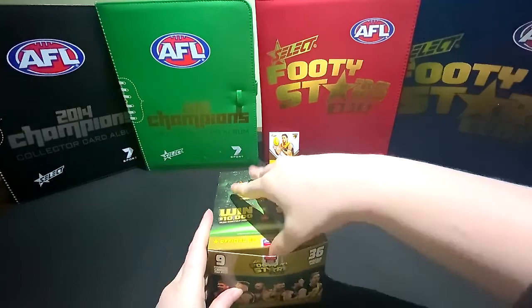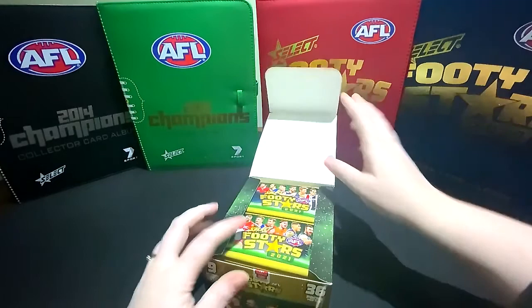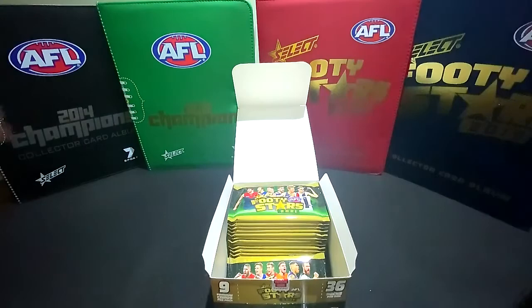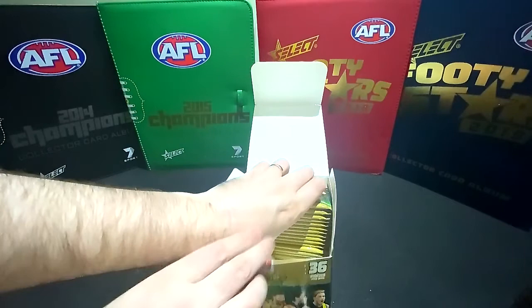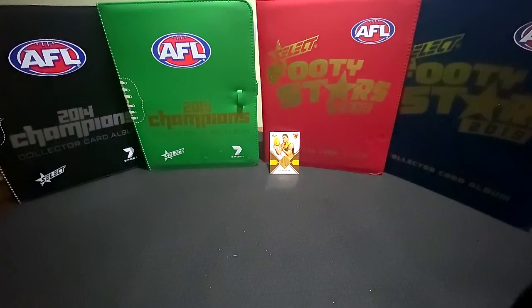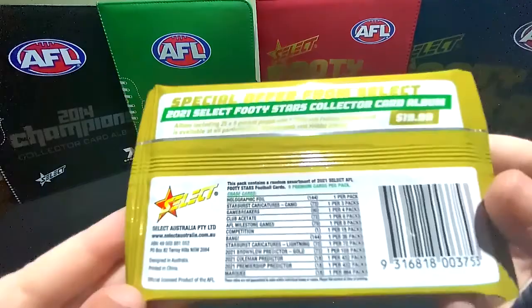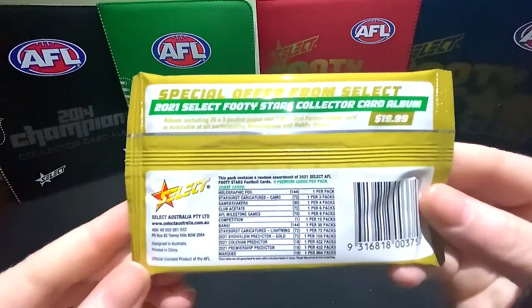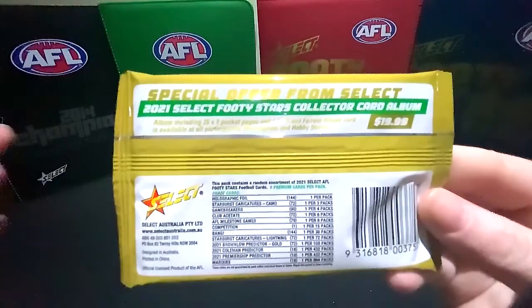There we go. Just want to grab your half and I'll grab my half. Do we want to look at the rarity with them? Yeah, let's have a look. So we've got the Holographic Foils - they're one every pack. And then we've got the Starburst characters and a Camo - there's one in every three of those.